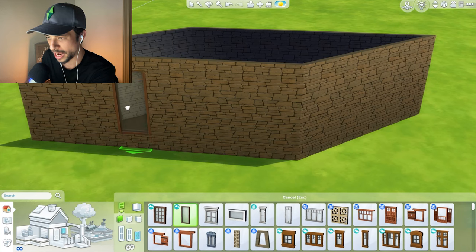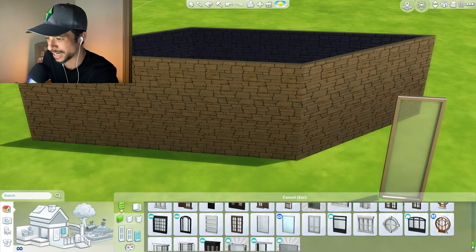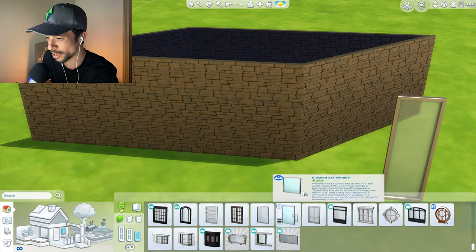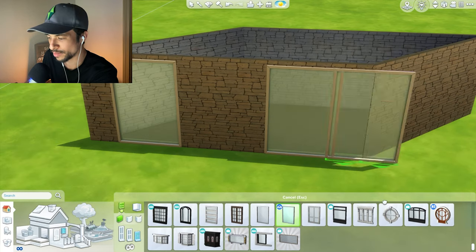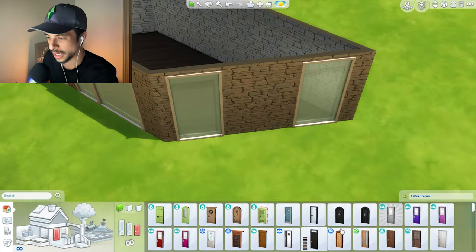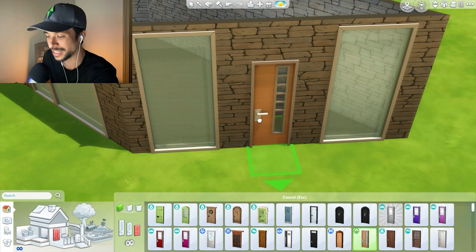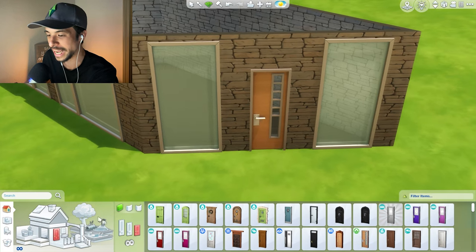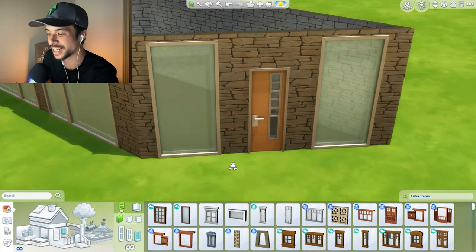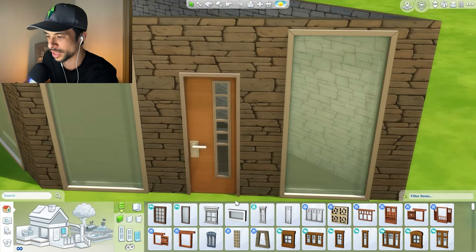For windows, we do want to keep it very modern. I do like these windows from Spa Day — these are really cool options. We could do something big like this for a nice giant view. Then I'll go in and grab a door to complete this area. I do like this option from Tiny Living — I don't think I ever use it, but it works here. It's very geometric and fits with the mid-century look.